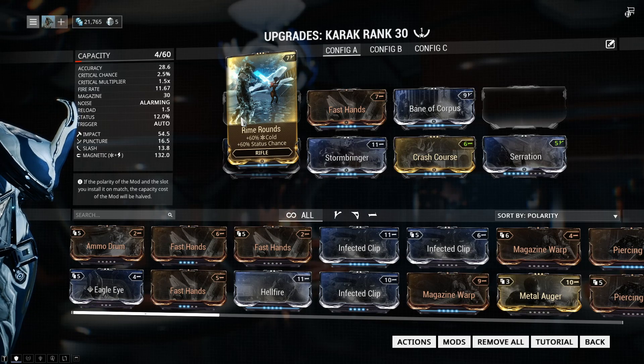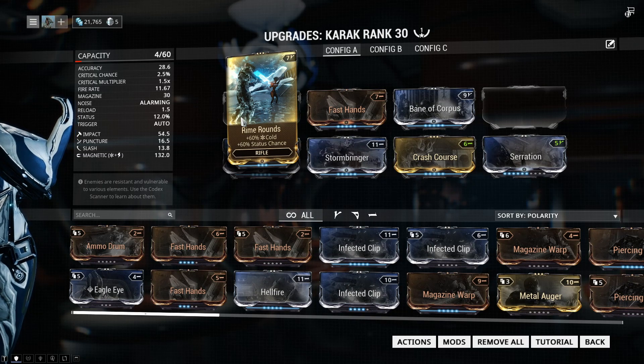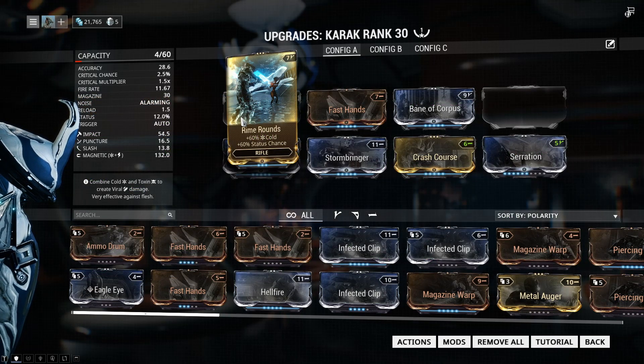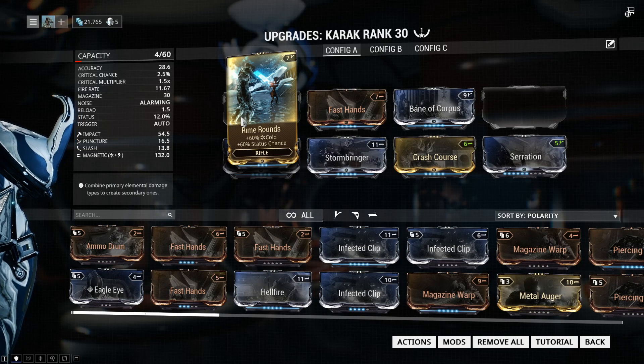The reason Magnetic is good is because it's the only secondary element that has two positive damage bonuses against Corpus. That means every single bullet, even without the secondary element proccing, is still going to contribute to the actual damage. So you're going to do more damage overall and kill Corpus quicker. I'll put up a damage chart quickly — this is the same chart I showed in the last video, and it's going to be in the description, so go check it out.